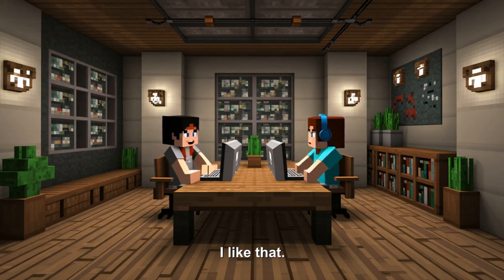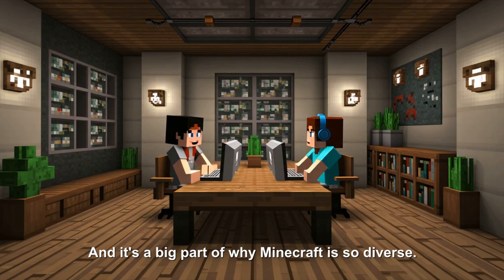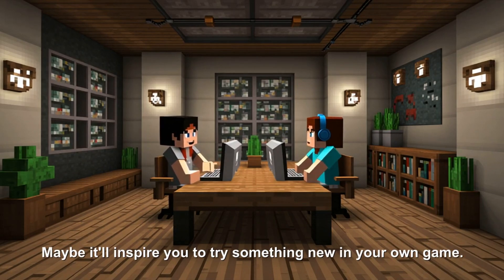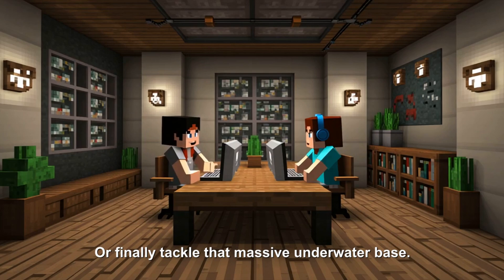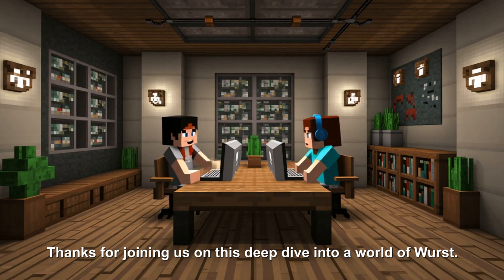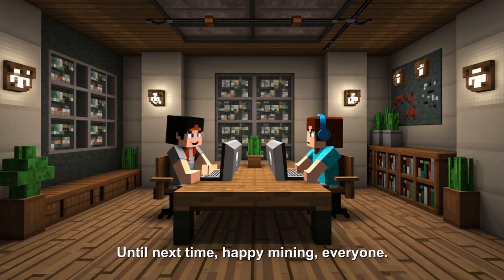It becomes less about right or wrong and more about choices — like a choose-your-own-adventure novel but for Minecraft. The biggest takeaway: Worst exists, it's out there, and it's a big part of why Minecraft is so diverse. At least you'll recognize it if you see it in action. Maybe it'll inspire you to try something new — finally build that mega castle or tackle that massive underwater base. The possibilities really are endless, and that's what makes Minecraft so special. Until next time, happy mining everyone.